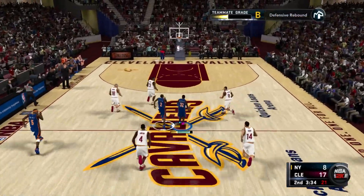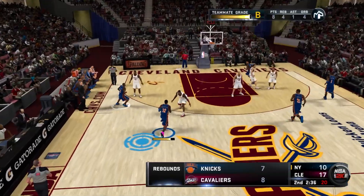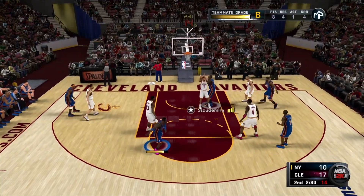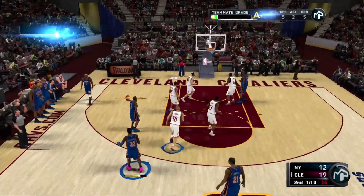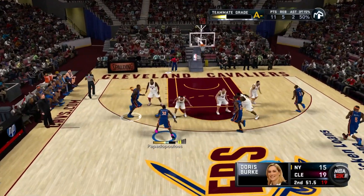We sprint up the court, pull up at the mid, straighten it. Then spin, crossover, fake pass to Amar'e Stoudemire under the basket — layup goes in. Quick three-pointer goes in — that's one objective out of the way. We get our 11 points.